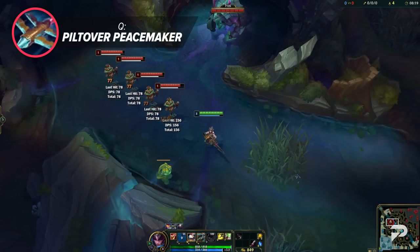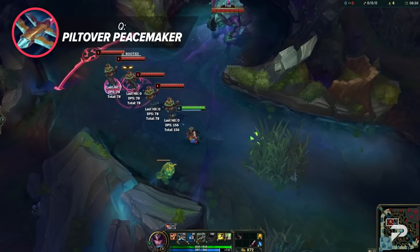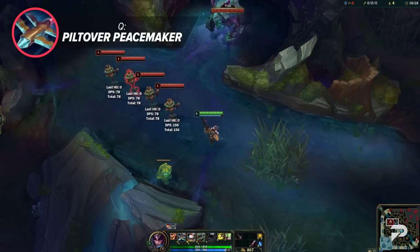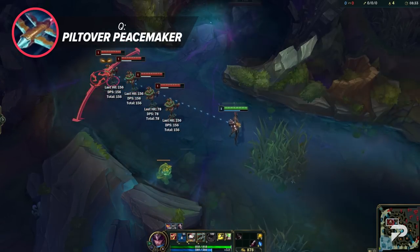Caitlyn's Q is Piltover Peacemaker. She fires a piercing shot in the target direction that deals physical damage to the first enemy it passes through, after which it expands in width but only deals 50% damage to enemies hit after. Enemies revealed by Yordle Snap Trap always take full damage from Piltover Peacemaker.